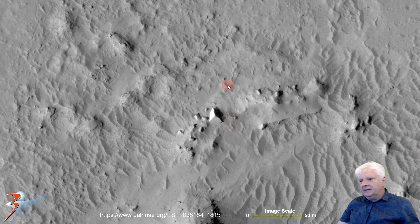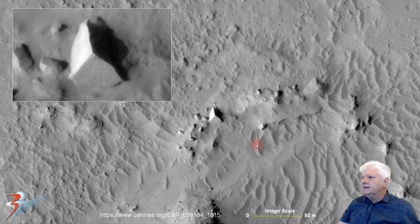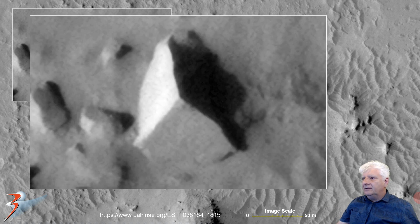Huge block over here — this one's about 10 by 12 meters in size, and it seems to be partially covered in sand, like it sank down into the surface. I wonder if this was muddy in the past — it certainly looks like it from the evidence I've seen. Very smooth, flat surfaces and straight right angles and edges to it.